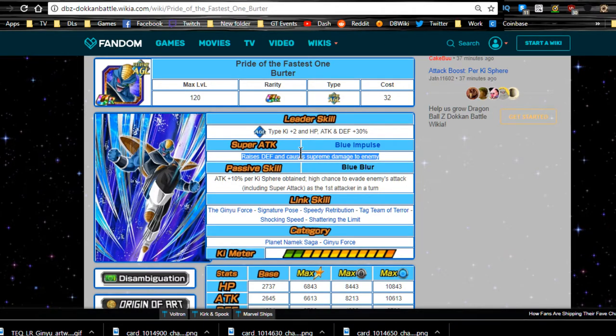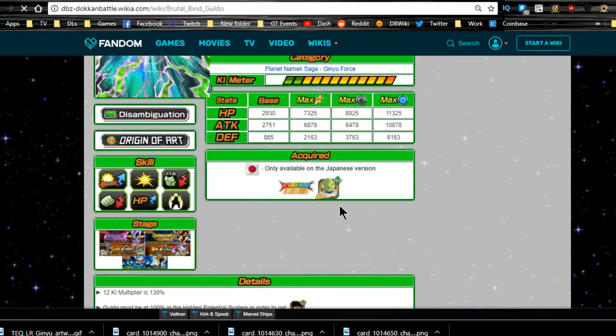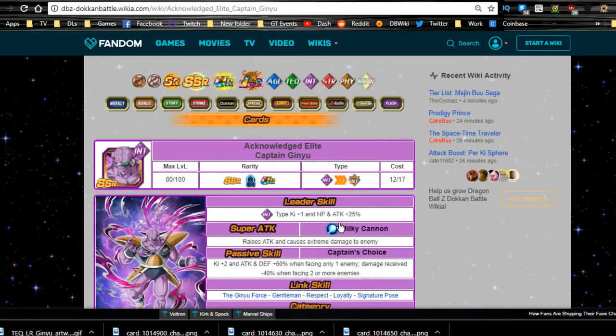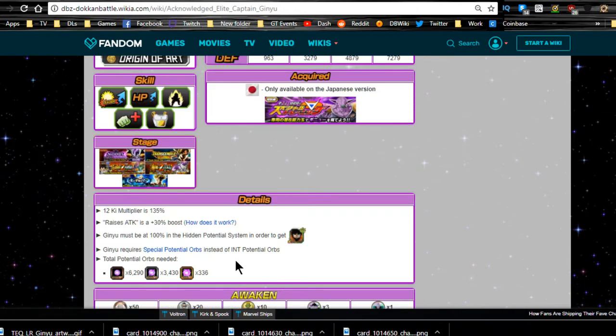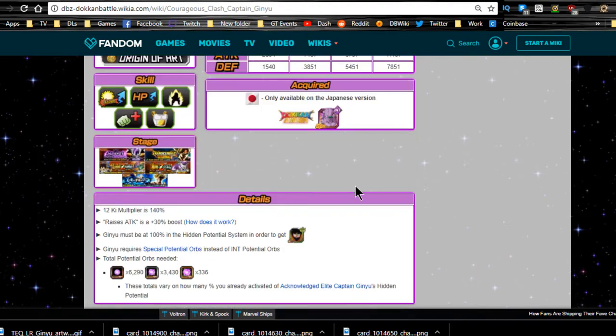He does supreme damage and raises his own defense. You have all these guys that all do something special - attacking defense minus 15%, and his Dokkan form does a little bit more, it's 20% for two turns. You have Captain Ginyu who raises his attack for extreme damage. His TUR form gives ki plus three, attacking defense plus 70% when facing one enemy, and damage received minus 50% when facing two or more enemies. So he might actually come in handy for the Super Battle Road because he's more of a tank, and once you're down to one enemy he'll be doing damage and be self-sufficient.